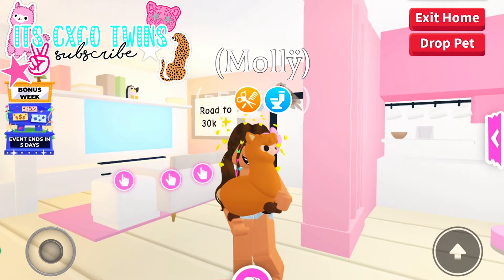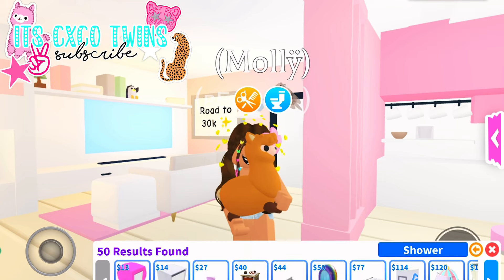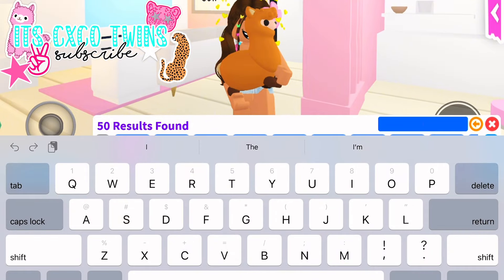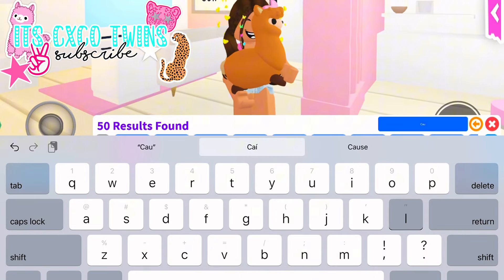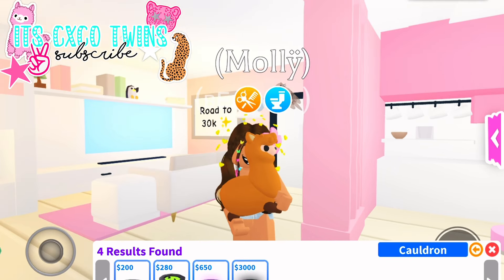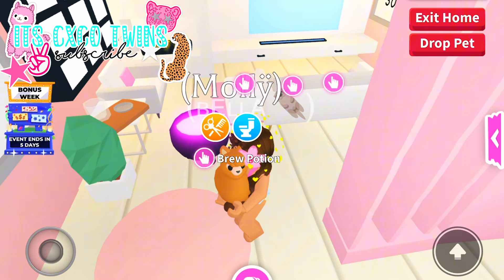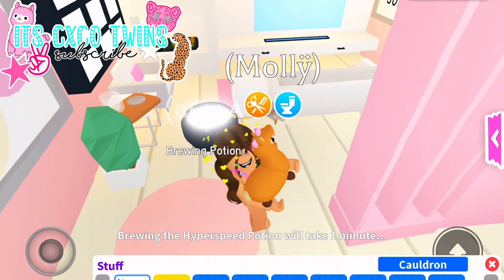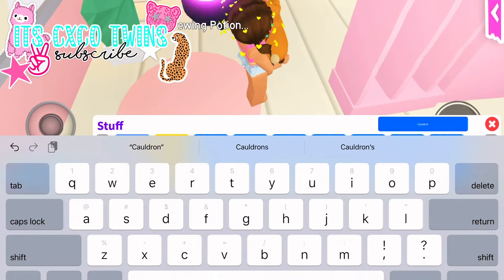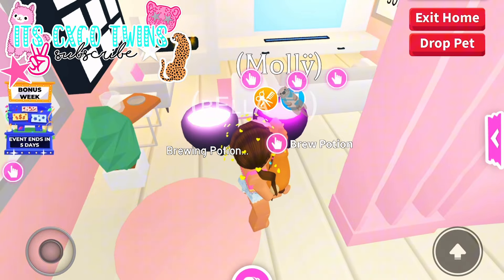Moving on, I would recommend having a fast way to get to places. One option is to have a vehicle or a grappling hook. However, if you don't have any of these, do not worry because you can still use speed potions. You can easily get these potions for free by buying a cauldron in your house.